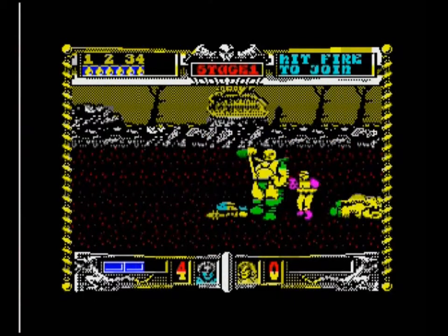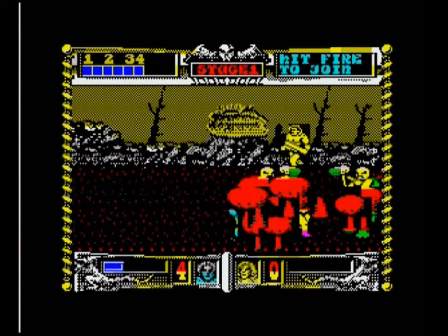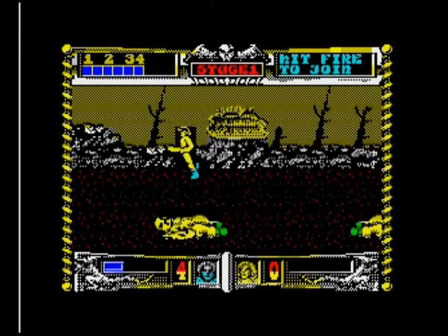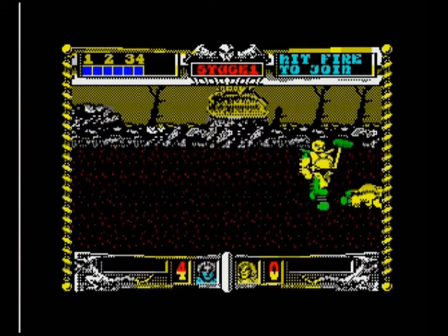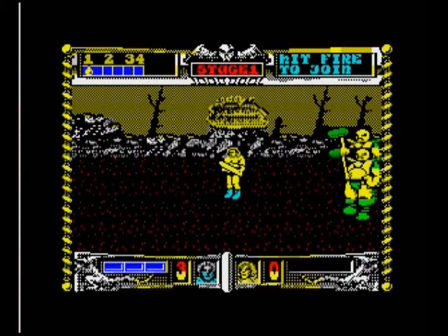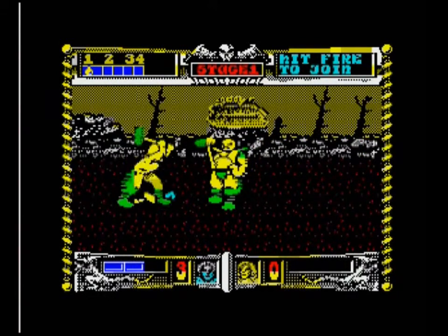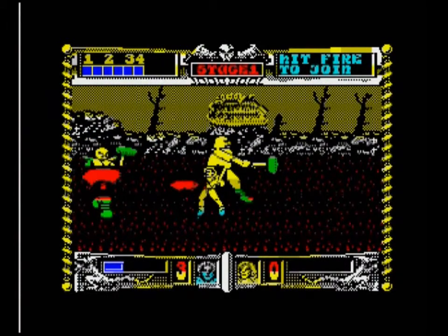We're at the first boss fight — the hammer bros. Luckily they don't throw their hammers, but they are pretty damaging with them, which is why we've dropped nuclear bombs on them. Sadly, even at full strength the magic doesn't kill them, so we've just got to keep shoulder tackling them. Luckily I have three lives, and every time you die you get given one extra magic point.